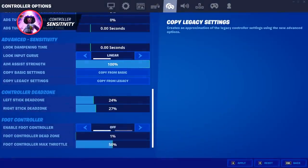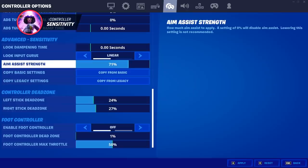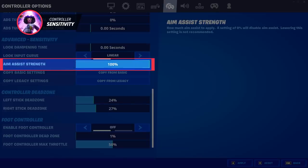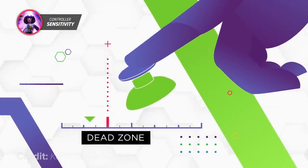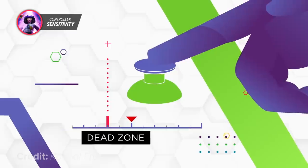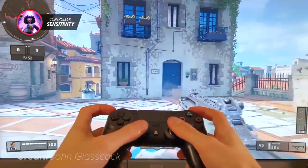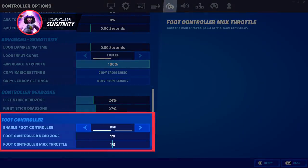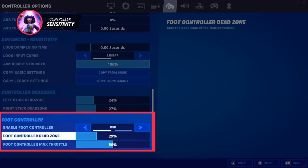There are also advanced settings that affect gameplay such as dead zone and aim assist strength. Always keep your aim assist strength on 100 — anything under and you'll have a huge disadvantage against others. Dead zone is a mechanic that allows a small area around the thumbstick to not be detected, which reduces stick drift and keeps your aim aligned with your joysticks. If you don't use a foot controller, which 99% of Fortnite players don't, keep every setting in that section disabled.